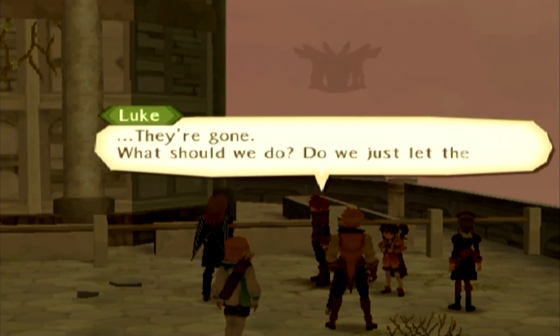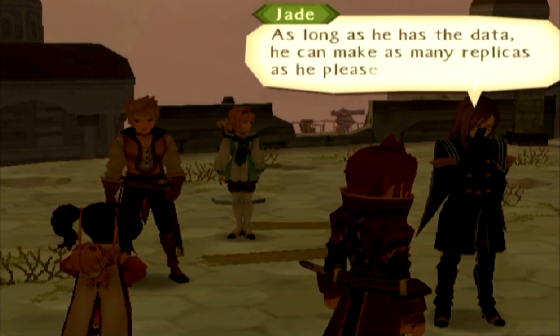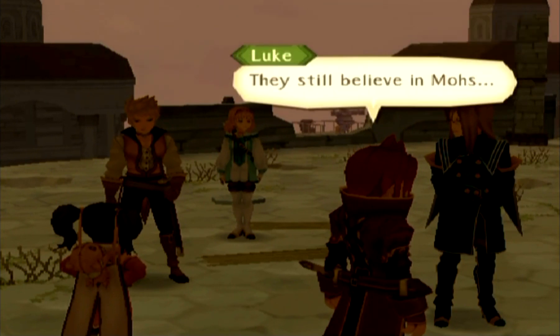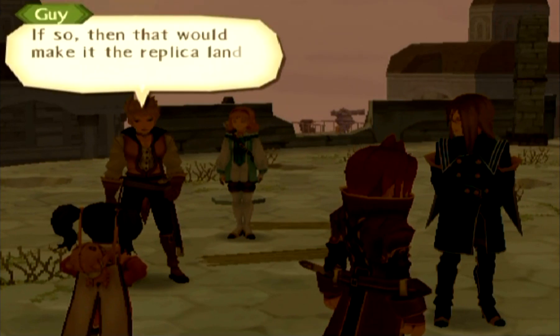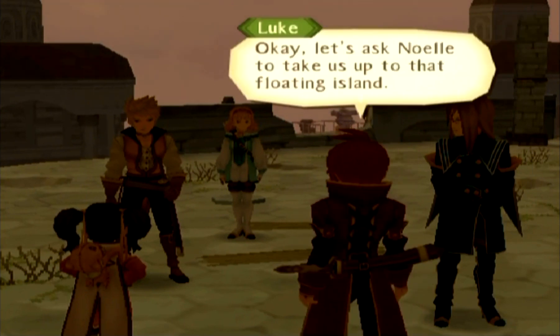'Spread the word.' They're gone. 'What should we do? Do we just let them go?' 'I can't imagine Mohs taking them in.' 'Well, if it were me, I would certainly cut them off. As long as he has the data, he can make as many replicas as he pleases.' 'So they're simply to be abandoned?' 'In all likelihood — though I doubt they'll realize that for a while. They still believe in Mohs.' 'So is that island in the sky really Hod? If so, then that would make it the replica land that Van envisioned.' 'I guess we'll find out when we get there.' 'Let's ask Noelle to take us up to that floating island.'